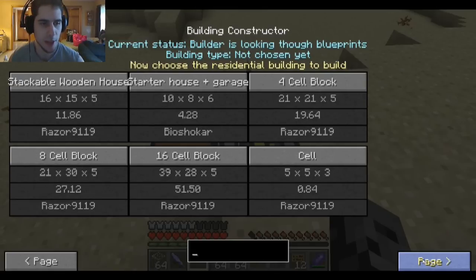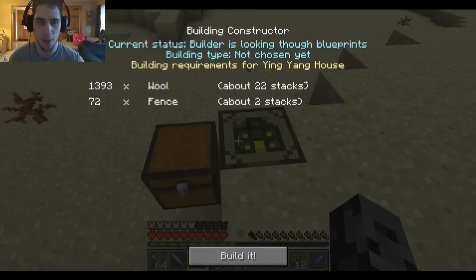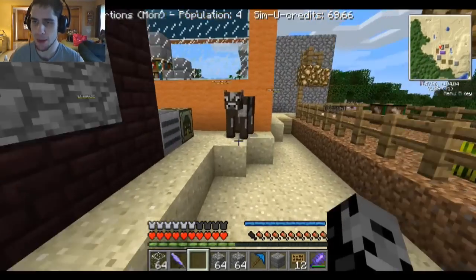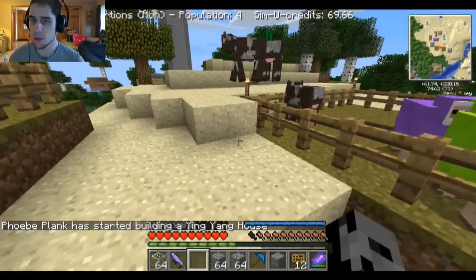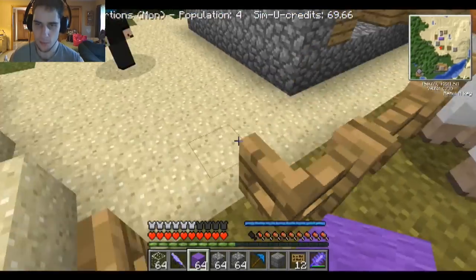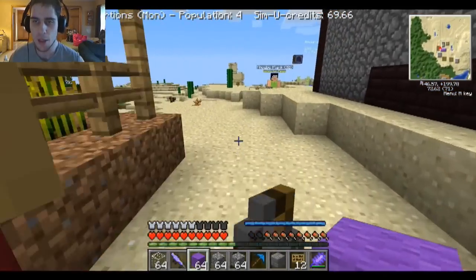What else is there? Stack cell block, starter house plus garage — there are so many cool things in here. Yin-yang house — I'm kind of interested in what that would look like. What do I need? A lot of wool. I could do this one, I just don't have the fence but I have the wool. I'm gonna put some wool in here — I think it was like 10 stacks or something. I have to go back and get some more wool. I'm really interested in what this is gonna look like. It sounds unique. There are so many unique buildings with SimiCraft — that's why it's really one of my favorite mods so far.